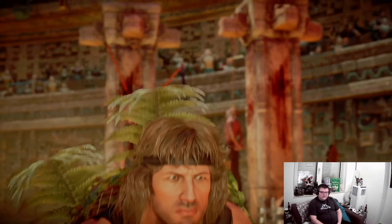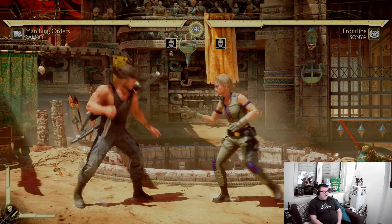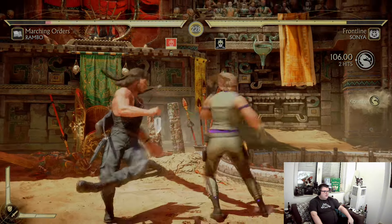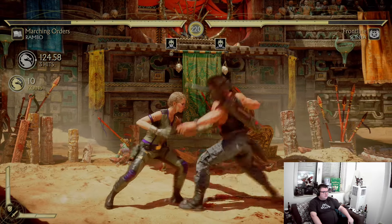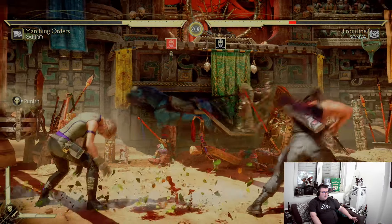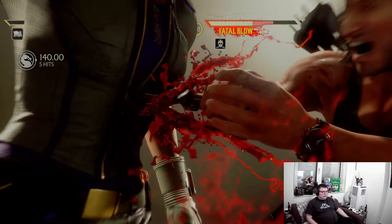Look at those graphics — I'm so impressed by the sheer power of this Series S. Everybody only talks about the Series X, and of course the Series X is amazing. Yes, Mortal Kombat 11 looks better on Series X, no doubt. But the Series S is only 299 euros, 249 pounds, about 299 dollars, and you get a gaming console that can show off these kind of graphics. That's cheaper than a Switch — and if you've ever seen the Switch graphics of this game by comparison...